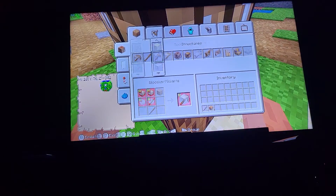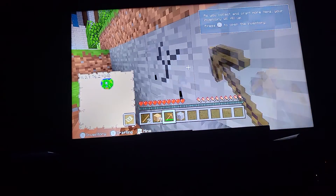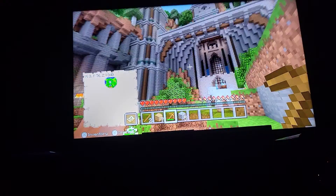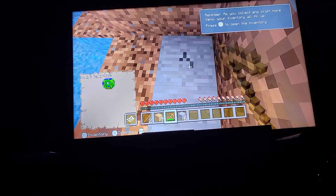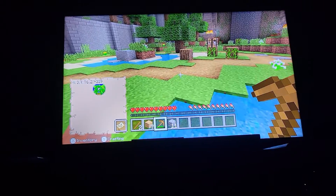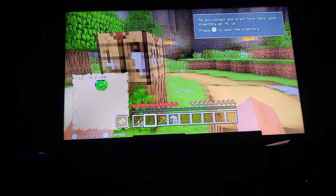Crafting table, yeah, good stone. I'm kind of like speed running. Wait, what edition is this? Is this education edition? No, no it's not, I can't remember. I see that up there — take all the cobblestone. And I know what diamond tools I'm making — the diamond hoe, that's what I'm making.